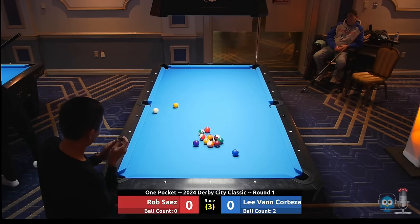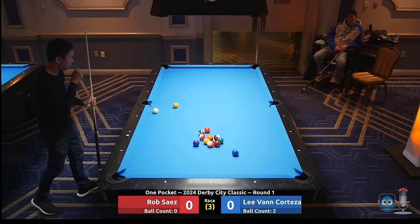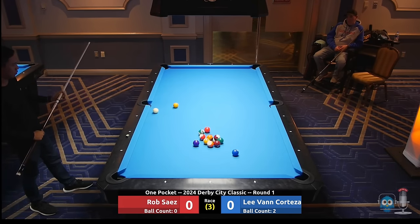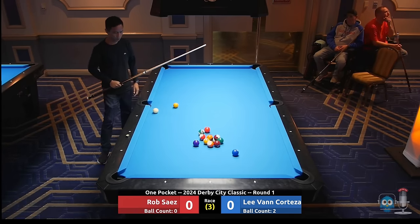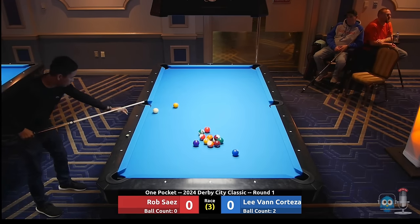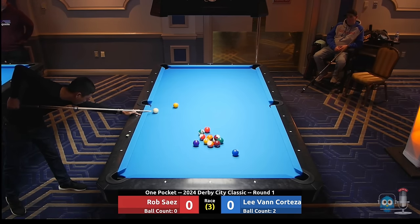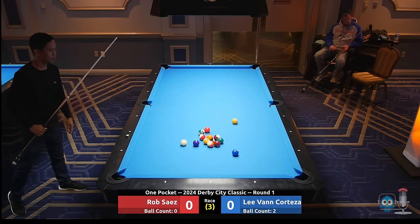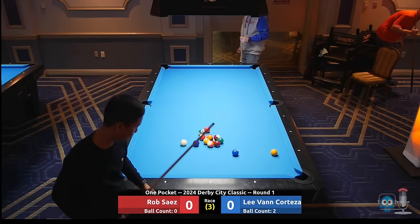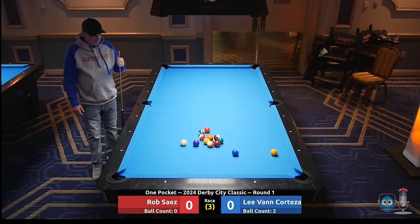Looks like Lee can draw down behind that stack and fire this one ball, or choose to just push something in front of his hole. I kind of like playing the 4 ball here and putting it behind the stack. If you've got the control to three-rail this one though, that's a great shot. I think that's what he's shooting — trying to draw right into that 14 ball. Does a good job not slipping too low, pushes the 1 right in front of his pocket. Lee goes to an early lead.